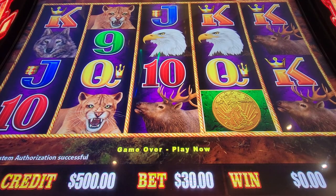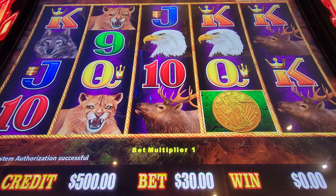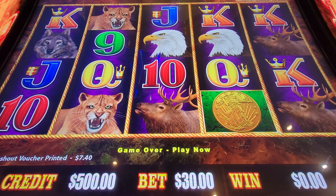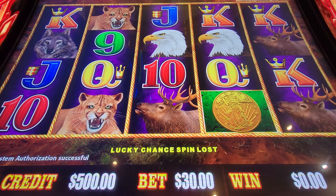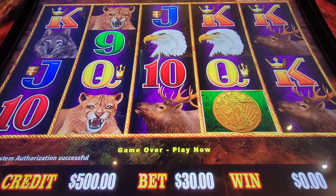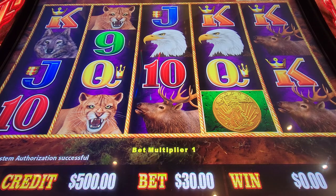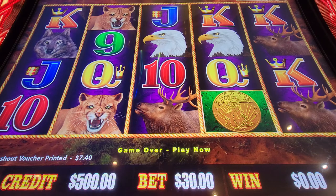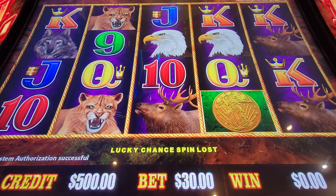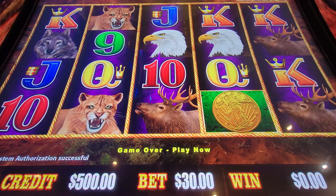Hello everybody, welcome back to Yeldar of Slots. We're over here on Buffalo Wing. We're going to do the 10 cent denomination. We're looking for three of these coins to start the free game, or we're looking for eight of the buffalo with the numbers on them. I'll point them out when we see them. We need to get eight of those to start the Buffalo League games. Let's get spinning.